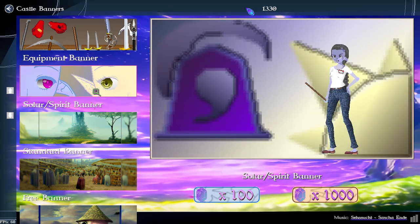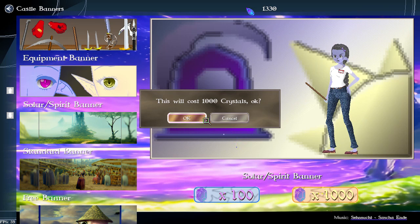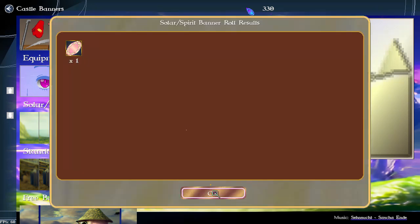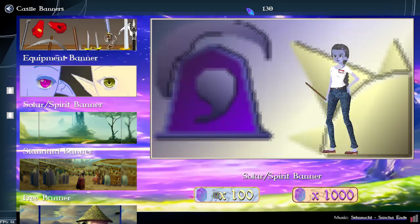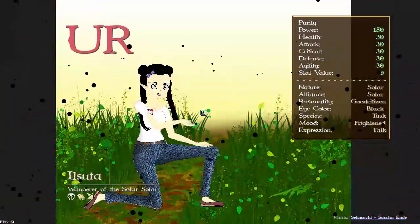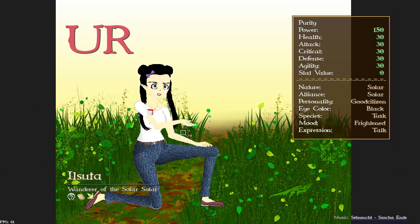Then we have the solar spirit banner. This requires the maximum castle upgrade in order to unlock, and when you roll on it you get shards. There's also a chance to actually get a spirit or solar waifu. The shard numbers are weighted — it's a lower chance to get tens, so this is actually kinda lucky. Let me push this and see if I can get one... Nope... Nope... Oh! We got one! We are lucky. We have just successfully got a solar waifu.